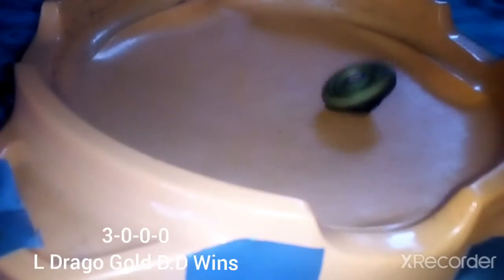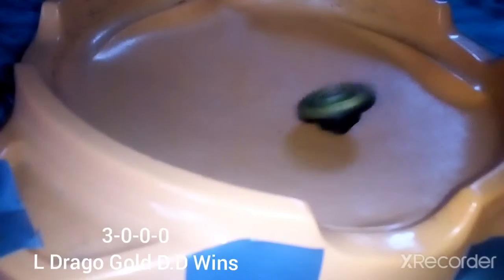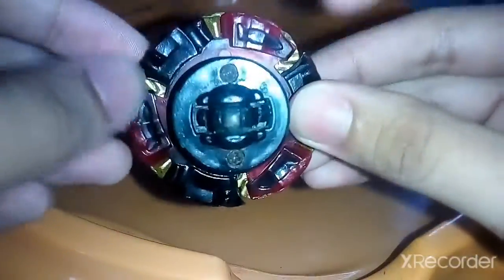Oh, Fang Ryan have been knocked down. Oh, Shield Drago. What a powerful L. Drago. L. Drago Gold DG is a powerful Bey with armor. A powerful L. Drago with attack mode, with defense mode. Blue it is, the powerful L. Drago is attacking. Oh, my gosh.